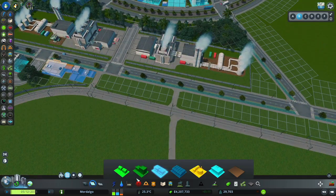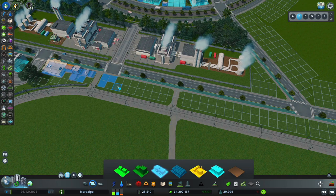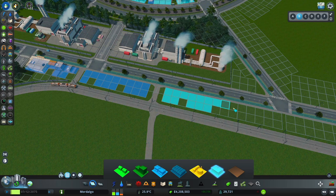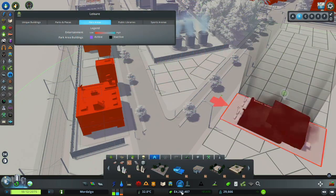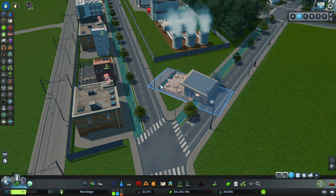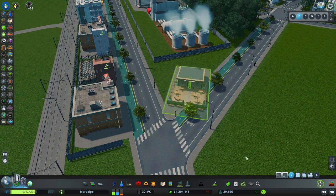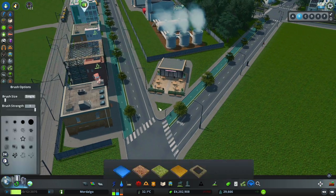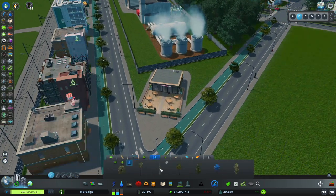I wanted to give this industrial neighborhood a main street, so I'm doing a mixture of commercial and offices — some different sizes along this road. It has a small-town main street vibe but in an urban area, with industry surrounding it. I think it just gives it a really unique feel. I absolutely love using this cafe as a diagonal here — it just welcomes you into this neighborhood in such a nice way. A neighborhood like this could definitely see being a bit trendy as it grows.